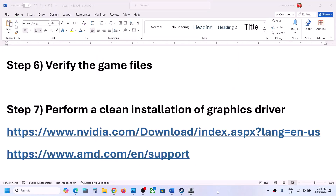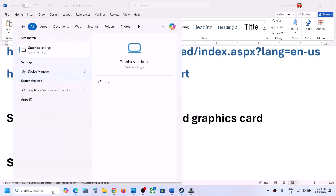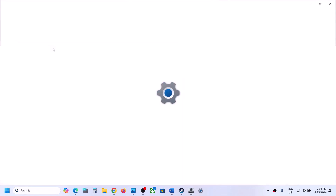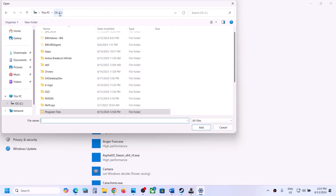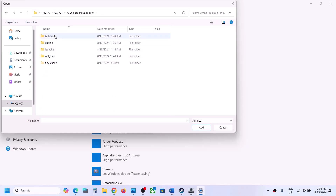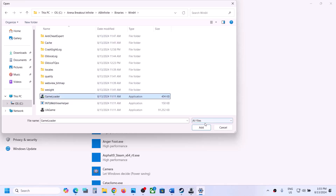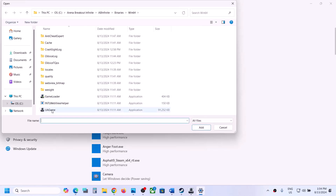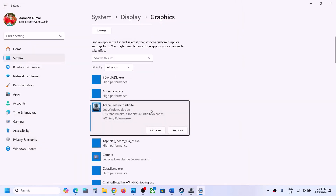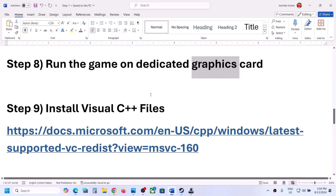The next step is to run the game on the dedicated graphics card. Type 'Graphics Settings' in the Windows search box and click on it. Click Browse, go to the game installation folder, open ABInfinite > Binaries > Win64, and select the game exe file. Click Add, then click Options and select High Performance, then Save. Do the same for the second exe file — Browse, select, Add, Options, High Performance, Save. Then launch the game and check.